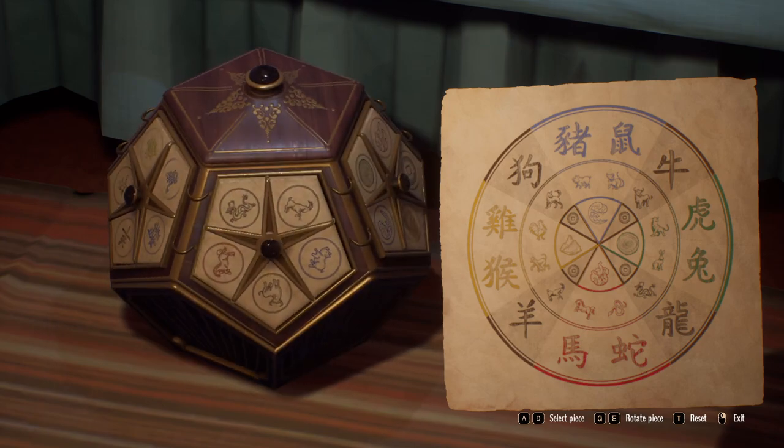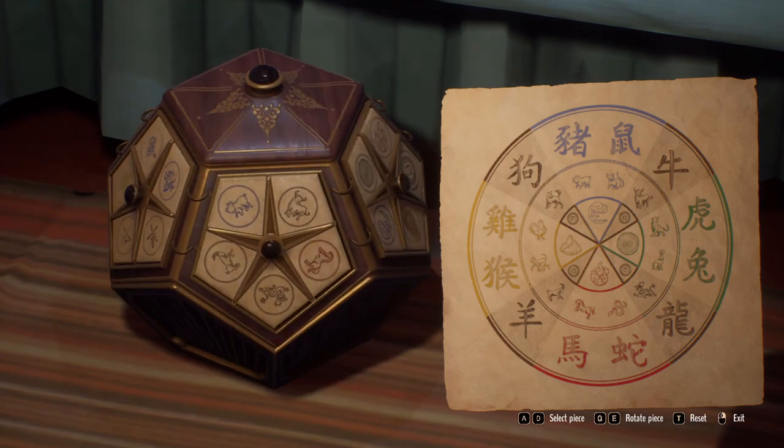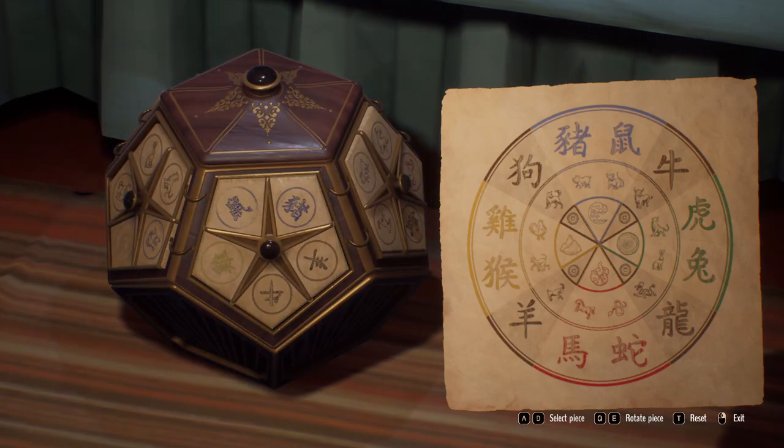First off we're looking for a match to go with this side. We know we have the pig but we don't have two, so let's try that. Do these two match? At the bottom they do — you can see the goat matches with this symbol. So that's right, this is the first two and this is how they need to look.